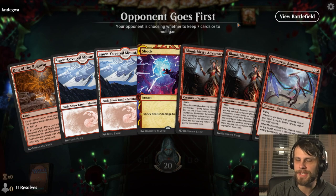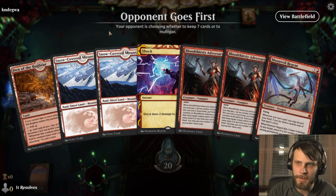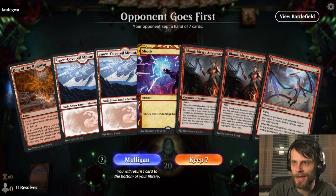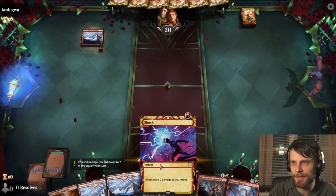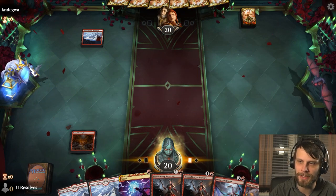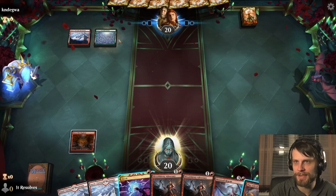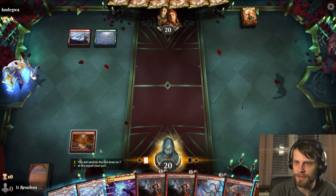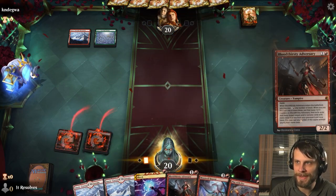Here we are for our third game — most likely our final game. These are going to go pretty quickly; it's mono red. This hand is a bit of an odd one, but I'm going to try it. We've got the Shock and Play with Fire off the face of it, which is kind of nice. Not totally sold on this hand — this may be a very bad keep — but I think we give it a shot. There's another Den of the Bugbear.